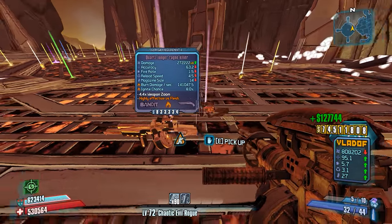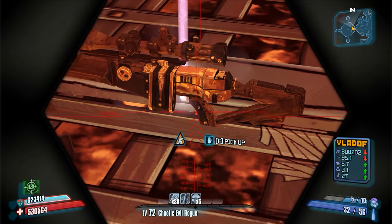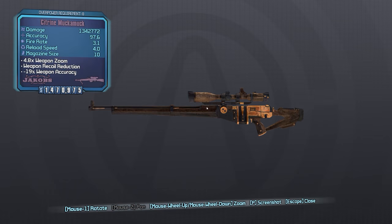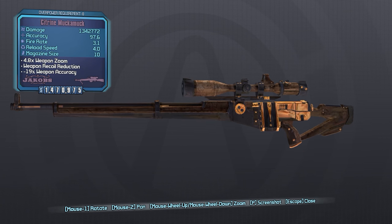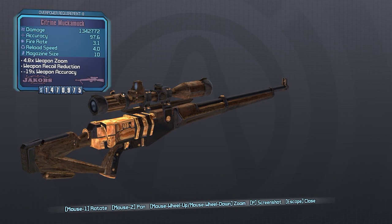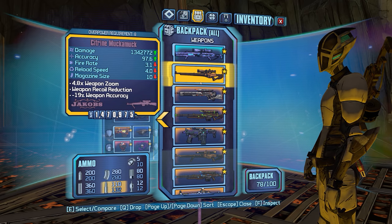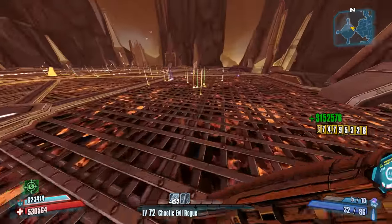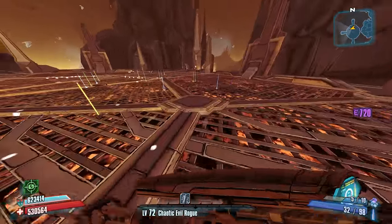One cool thing about killing the dragons is that they're always going to drop a gemstone weapon — ooh, a Citrine Muckamuck with a Jacob's Grip, very nice. They're always going to drop a gemstone weapon, which is pretty cool. Ooh, Hyperion stock, doll scope. I wonder what accessory it has — I don't really recognize it. That's badass. I'm digging that quite a bit. That wasn't something I was expecting, but like I said, you can get gemstone weapons from the dragons.